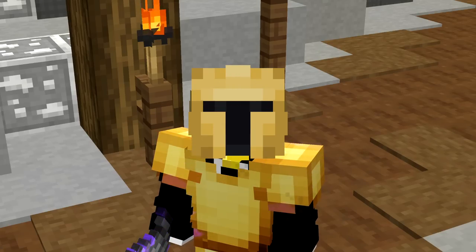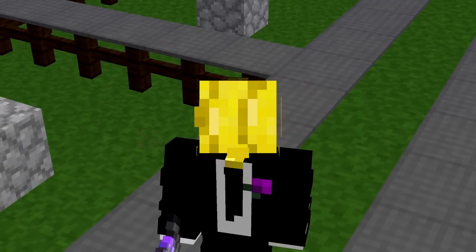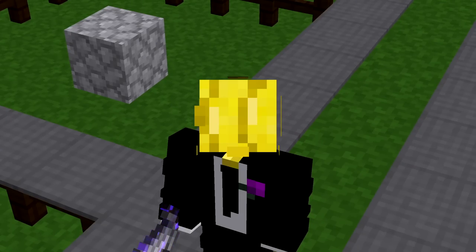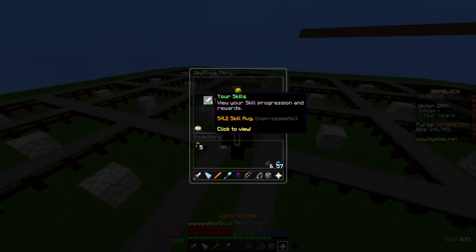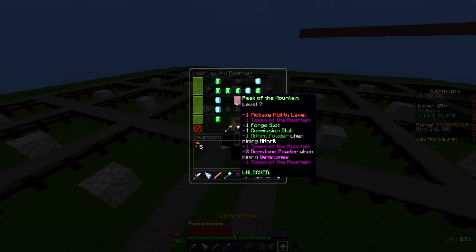Now let's talk about my favorite Heart of the Mountain Tree right now. In the 0.15 update, they actually did something kind of major to the skill — they added two more perks in the Peak of the Mountain spot. The Peak of the Mountain used to just go up to 5; whenever you hit Heart of the Mountain 5, you unlock Peak of the Mountain 5 and get a bunch of stuff.